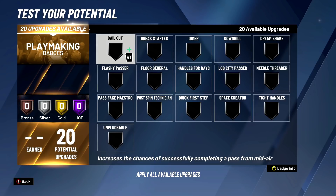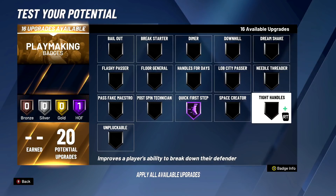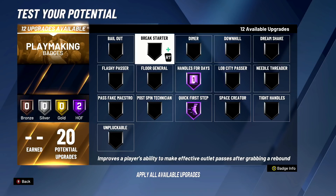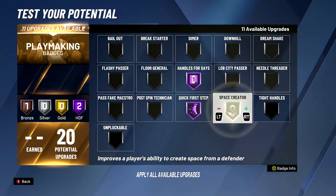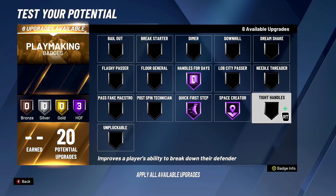For playmaking - oh my god - I'm going to have quick first step on a power forward at Hall of Fame. That is insane to have. Handles for days at Hall of Fame as well - this is going to help me iso when one-on-one against another guy. We're not upgrading dimer since this is a one-on-one build, but I'm upgrading space creator. The funny thing is ankle breaker isn't even an option, because that would make this build a demigod tenfold. But space creator acts as a way to break ankles when you do the step back animation - it's basically ankle breaker disguised as a jump shooting type badge.